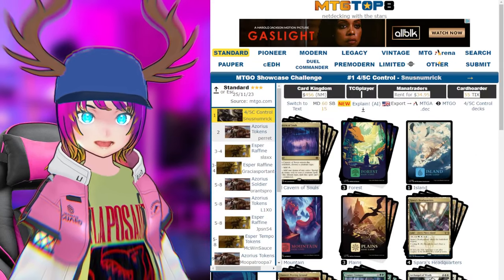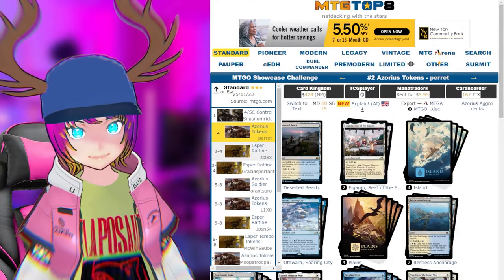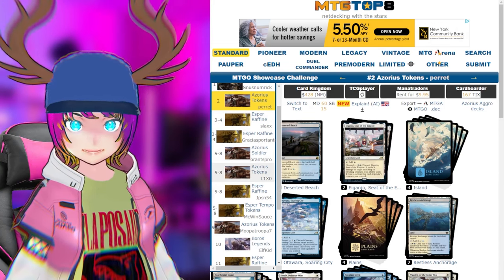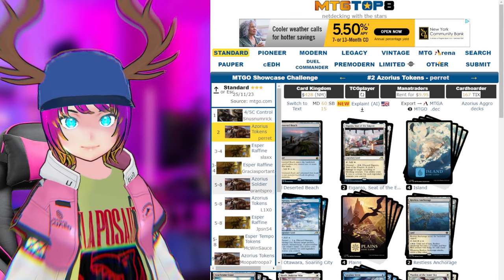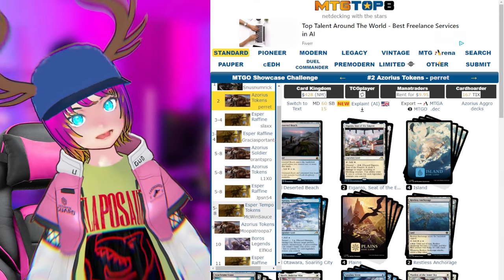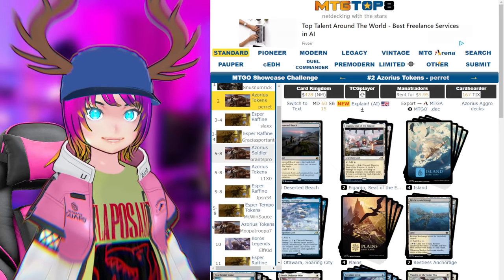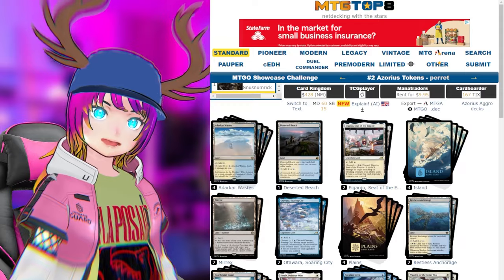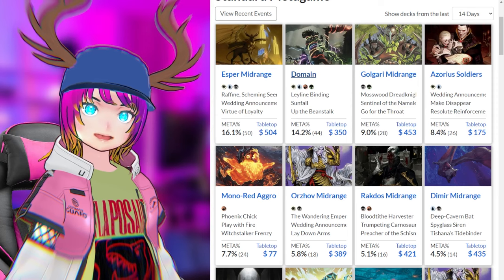In another Showcase event, Domain wins, Azorius comes in second, Esper Raphine again makes Top 8. This confirms that playing Raphine, Esper Legends, or Azorius is probably a really safe pick — they're doing well and placing well. I'm picking a deck to play into RCQs, so I don't need the absolute best deck. The important part is making sure I'm picking a deck that's got game and is just strong.